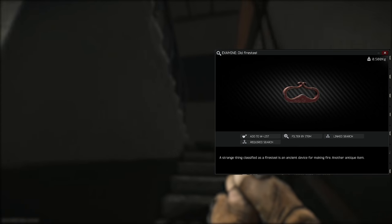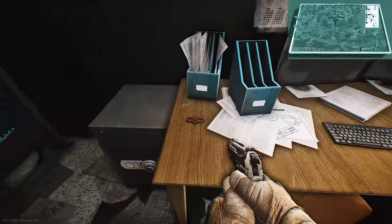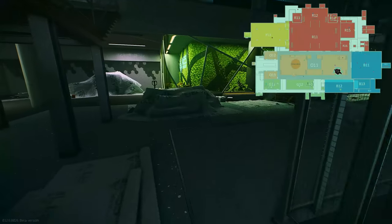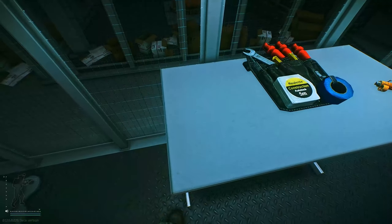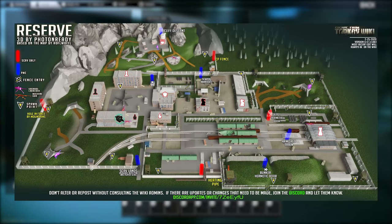Starting off with the Old Firesteel. On Shoreline, you can find this in the West Wing 301 room, also on the desk next to the safe in the weather station. The most likely location is on Labs in the caged robot arms area — the main middle area where there's a robotic arm. You'll find some other streamer items there as well. Also on Reserve in the RBAM room on the shelves at the back, and also RBGN on the floor.